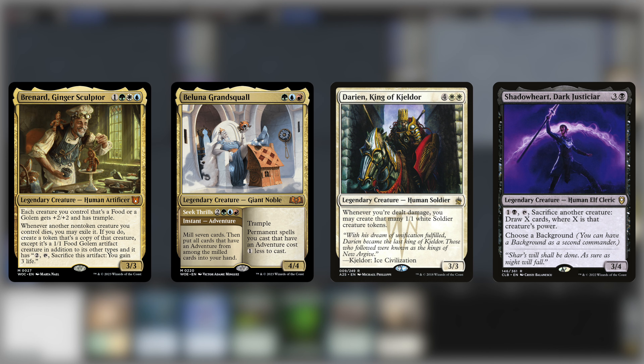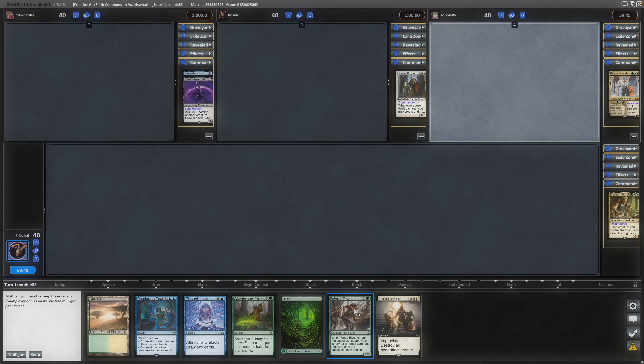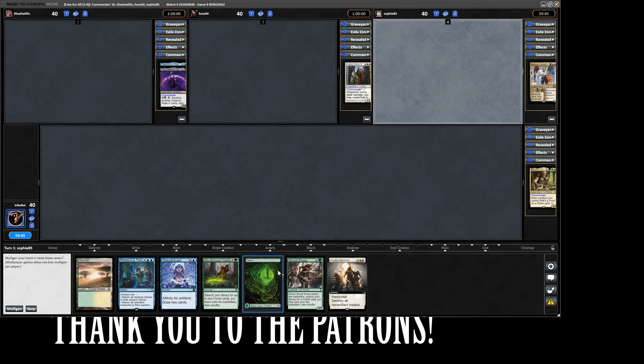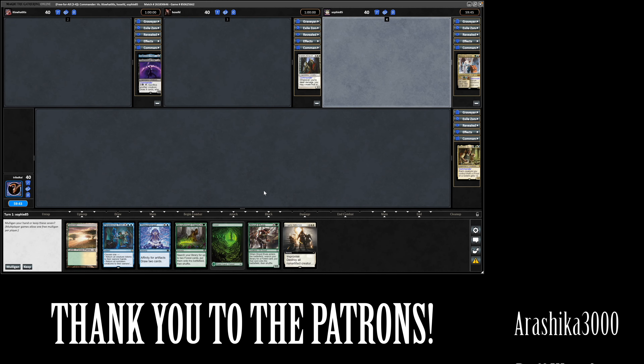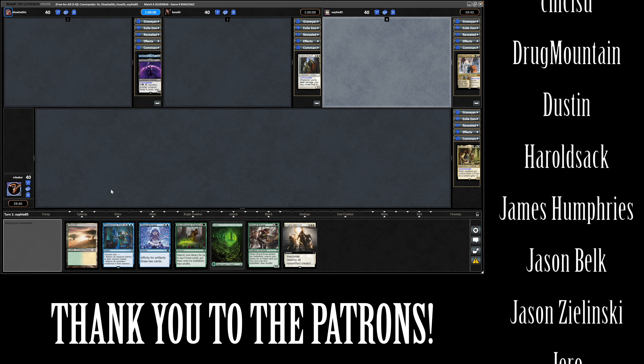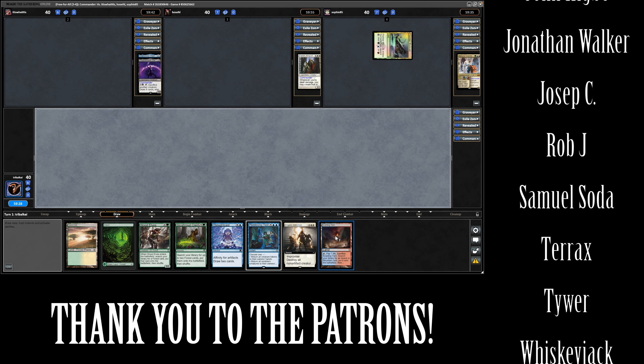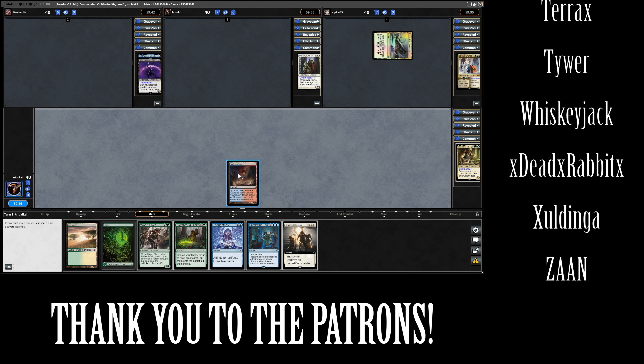Brenard versus Ballooner, Darian and Shadowheart with the background at Shameless Charlatan. We've got two lands and a Wood Elves, taking us into Skyshroud Claim. We just hope that we draw into a land here - we've got three chances. Managed to get into a Scalding Tarn, which is exactly the land we're going to play this turn.